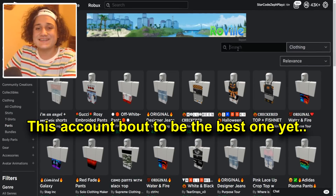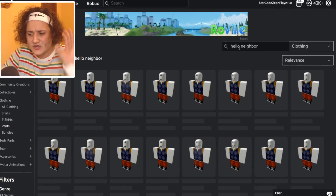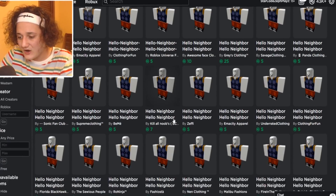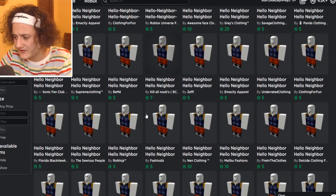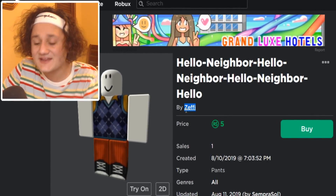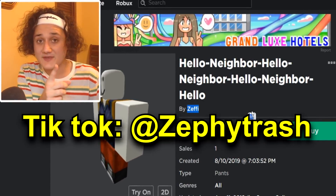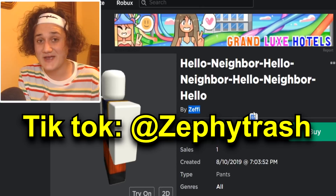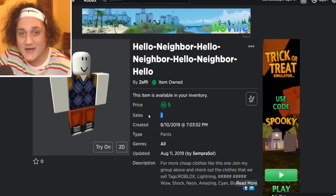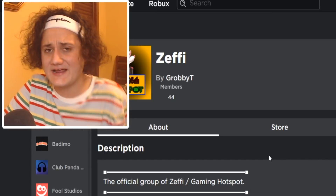Next up is the pants, so let's try typing in just 'Hello Neighbor' and see what we could find. Right off the bat we're already seeing some really good stuff. Look at these pants - and look at the name, it is by Zephy, which if you didn't know is sometimes what I go by. Follow me on TikTok at Zephy Trash. Let's go ahead and buy them - cha-ching! We were actually the second buyer, and it's by a guy named Zephy, so how can I not buy it?